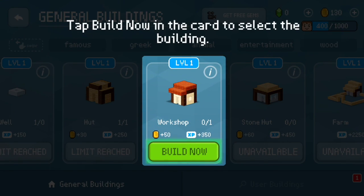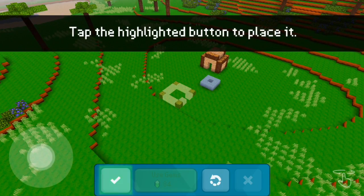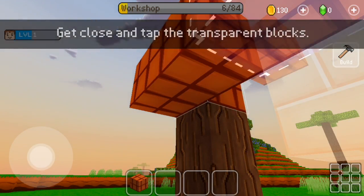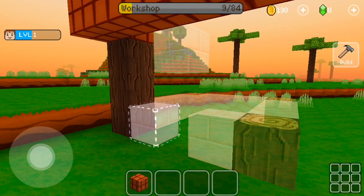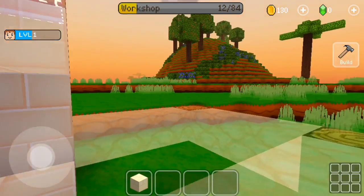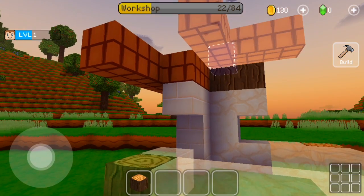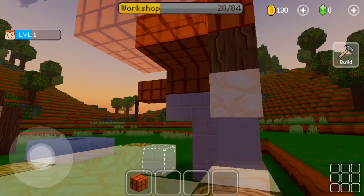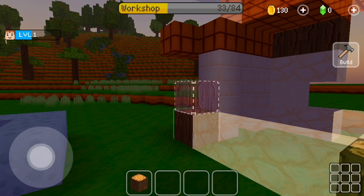Tap a building in the bar to select it. Let's place the next building right in front of the well — that should be pretty good. You know what, this is a really good game. Let me know in the comments or via the top-right corner card if you want to see a series of this, because it's a pretty cool and unique game — not completely a rip-off of Minecraft. Building is kind of hard because I hate building in Minecraft, so I'll fast-forward the building process.